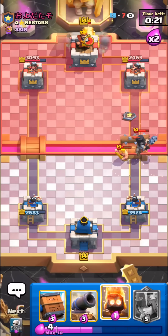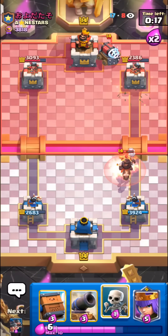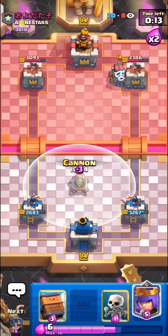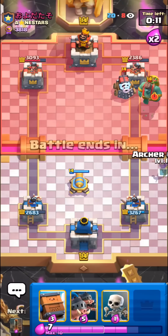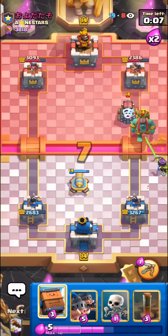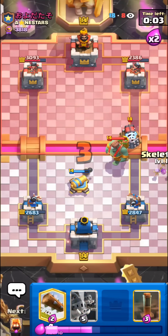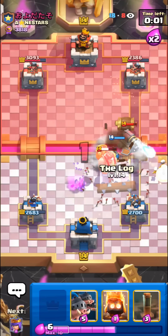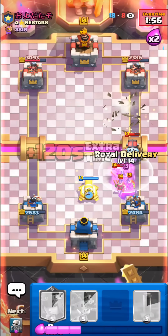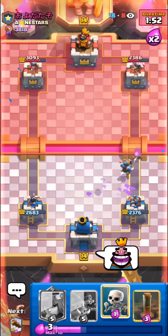Gonna log all of this back. Fire spirit up high. I'll let the dark prince go. Gonna cannon - you always want to play your cannon a bit in the opposite lane so they can't lightning everything. He may try to lightning this queen, we'll see. Gonna delivery. Cannon. Another delivery. Oh man, I think we lost - we have such a bad cycle now.